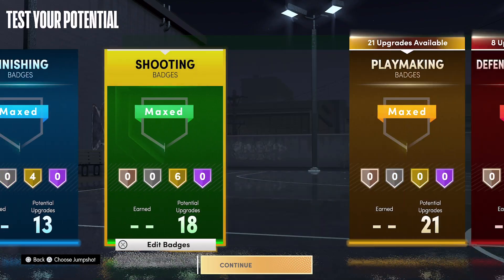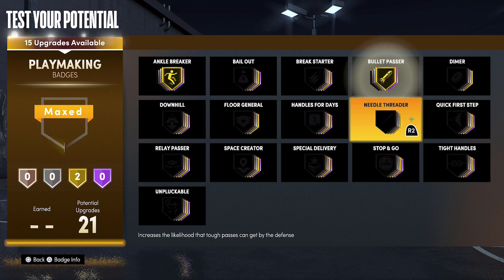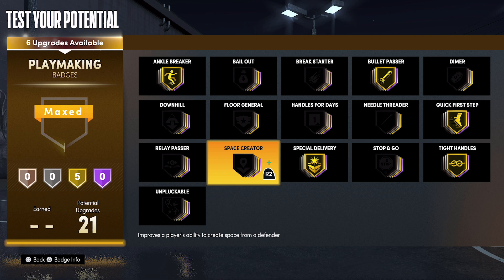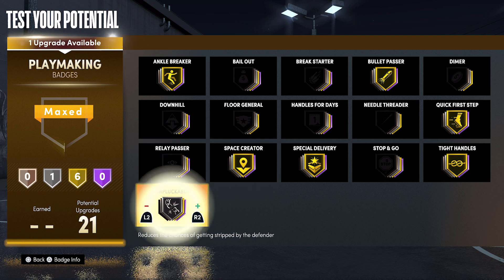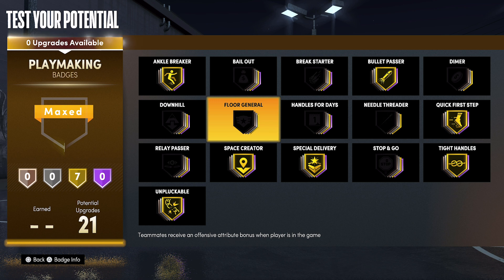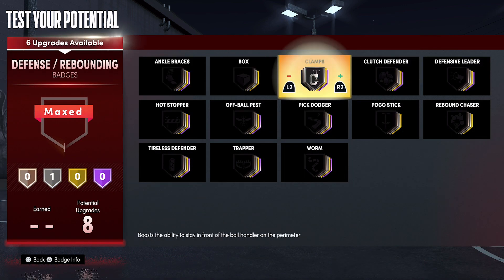For playmaking badges, put ankle breaker on gold, bullet passer on gold, quick first step on gold, special delivery on gold, tight handles on gold, space creator on gold, and unpluckable on gold. You could also go with handles for days or floor general if you want to be more of a facilitator — completely up to you.